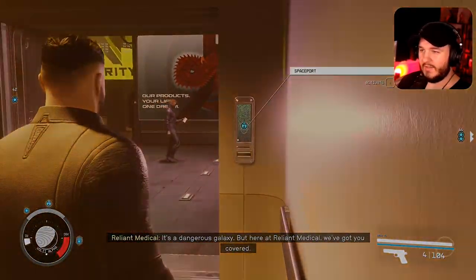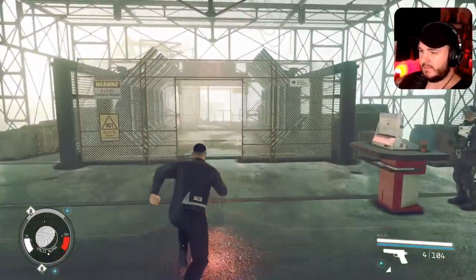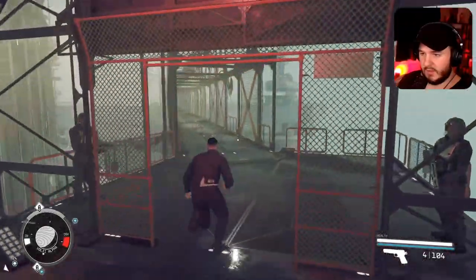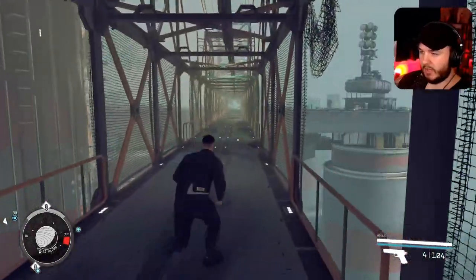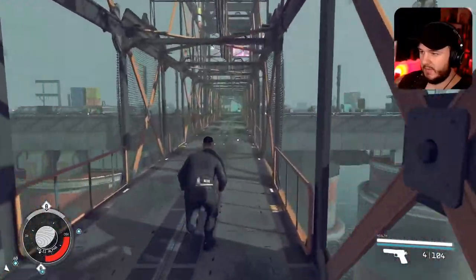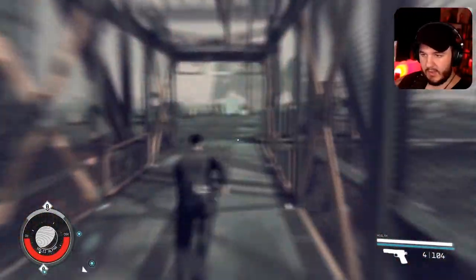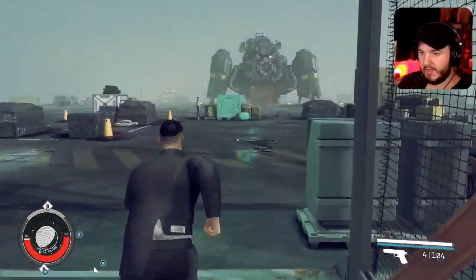You gotta take the elevator — that's why I was confused. I went to both sides and couldn't figure out where it was. It's been a little bit since I traveled on Neon like this. What we're going to try doing is selling the ship we just stole, but first I'm going to try selling all the cargo that's on the ship.